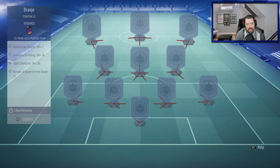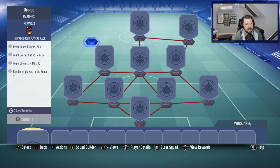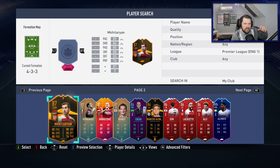Last but not least, we need an 84 rated Dutch squad — one Dutch player. Let's have a look at what we've got from the Netherlands. So we've got Promes, so he'll work for us. We don't need an inform, which is pretty good.